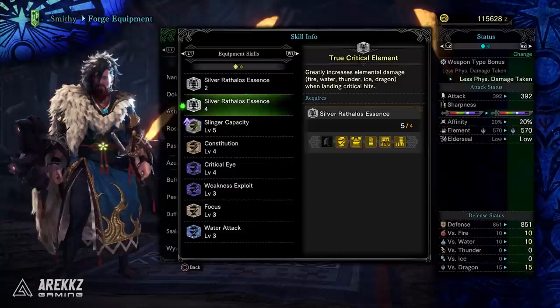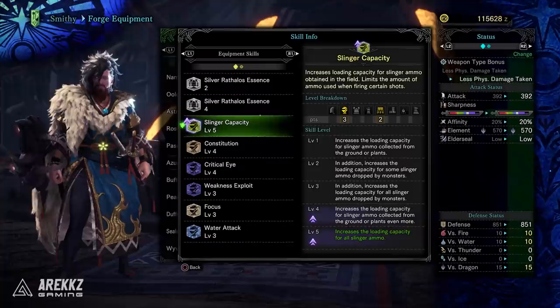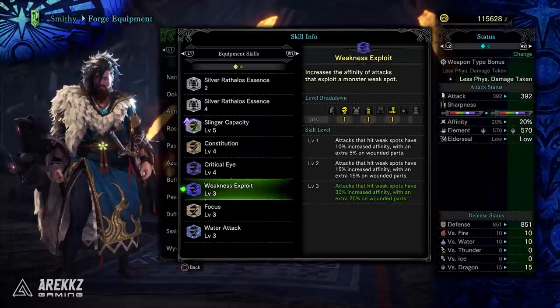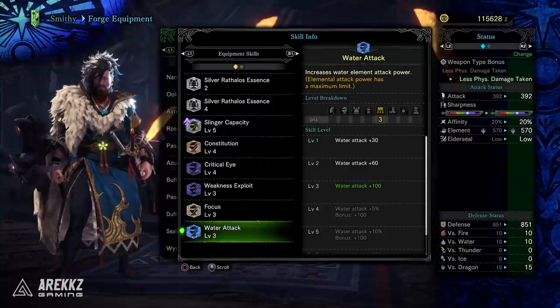The four-piece set bonus is True Critical Element, which greatly increases your elemental damage when landing critical hits. So if you're working on any kind of True Critical Element build, keep in mind that because this is treated like Rathalos gear you can combine USJ pieces and Silver Rathalos pieces. On top of that you have maxed-out Slinger Capacity, four points in Constitution to reduce fixed stamina depletion by 40%, Weakness Exploit level 3 distributed across three armor pieces, and Focus level 3 to increase fill rates by 20% and reduce charge times by 15%.